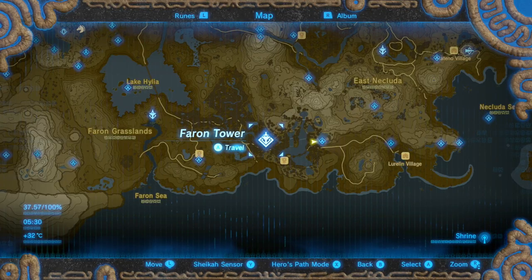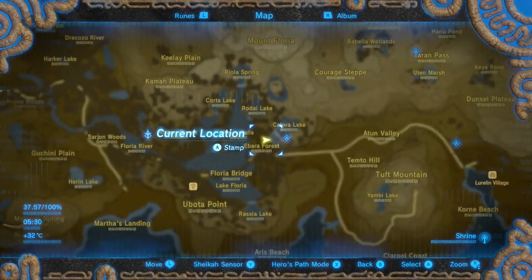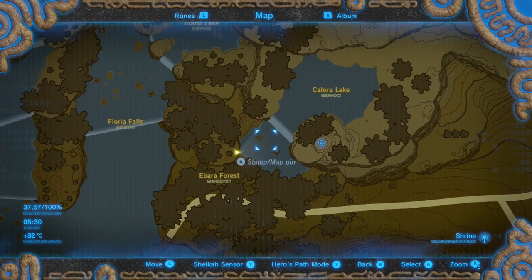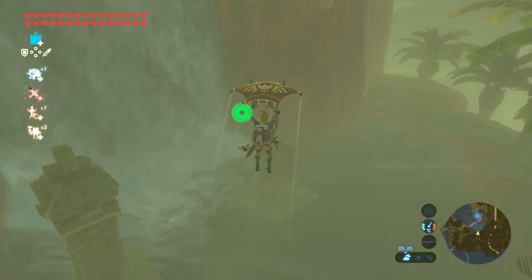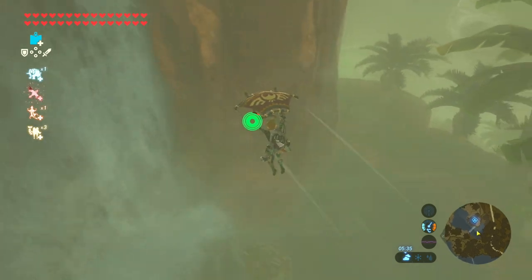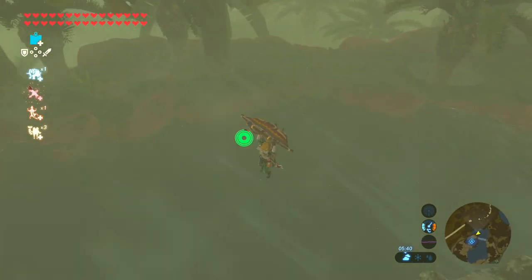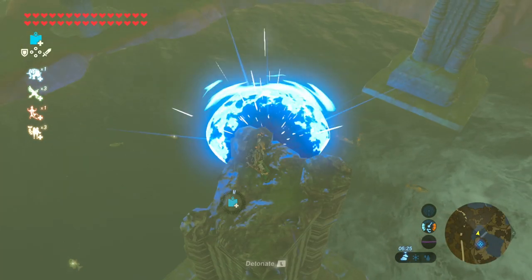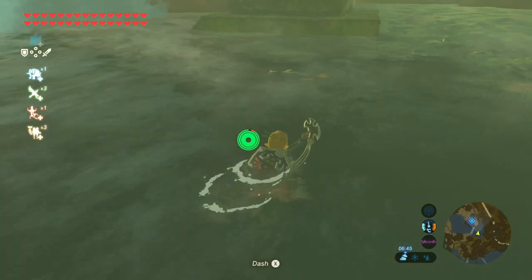Another good place to get some Hearty Bass is in the Farran region by the Bara Forest. In the top right corner there's a quadrant of water, and inside that quadrant there are two pillars. If you just dive onto one of those pillars and chuck a bomb into the water — boom — we've got loads of Hearty Bass that we can just pick up in the water.